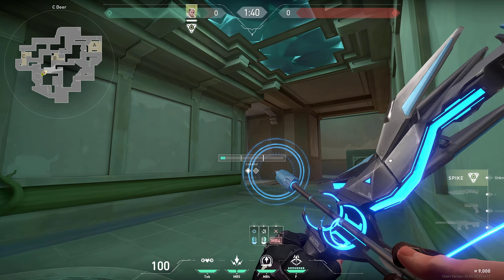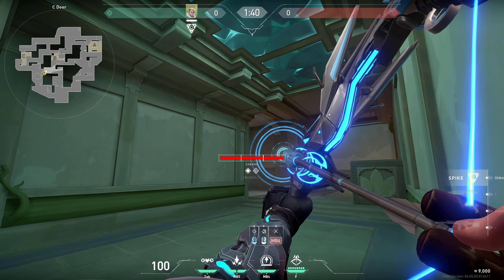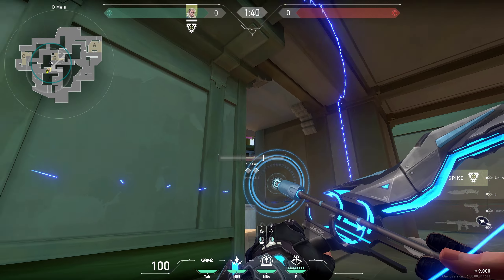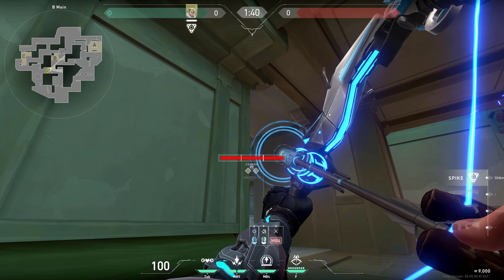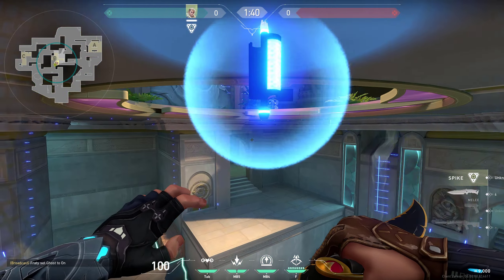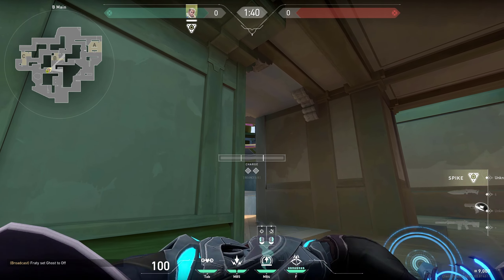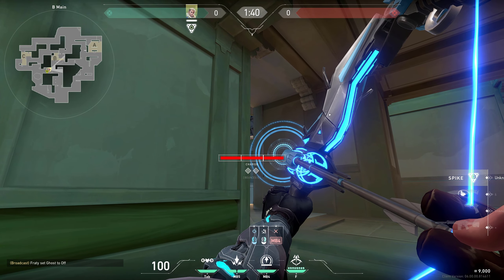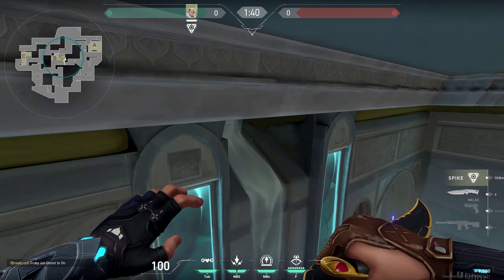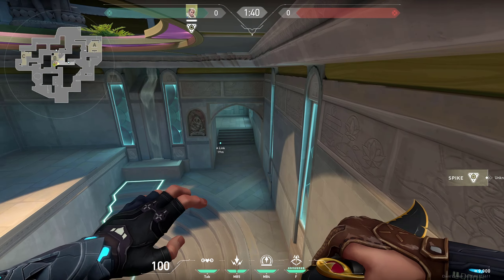When attacking on B, you can do lineups like this from the corner — one bounce and full charge — and it's gonna land right here. Or you can do your darts on the ceiling, which makes them difficult to break and gets you a lot of info. You can do it on the close corner or the further corner — both work similarly, however doing it on the closer corner gets you more info on those spots.